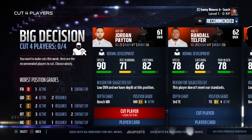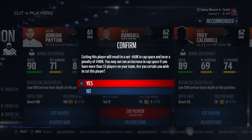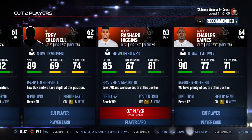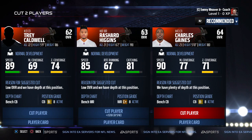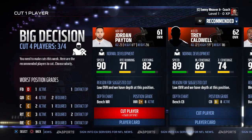Cut day — we cut Randall Teflor at 62 overall tight end due to depth at that position. We cut Glenn Winston since we have enough running backs. We cut Rashad Higgins — not enough speed. We still need to cut one more player, debating between Jordan Payton and Charles Gaines. We give Austin Davis a chance next week at quarterback.